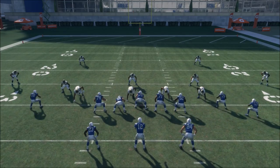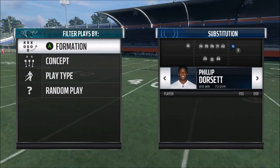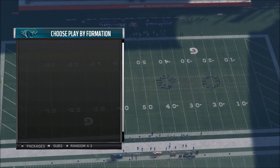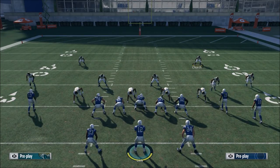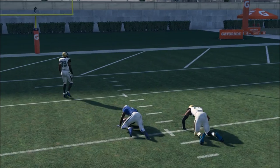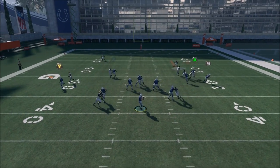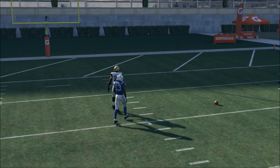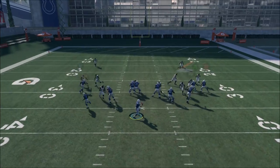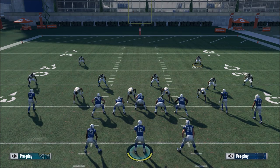When a route doesn't beat man, you need to ask: is the route bad against man, or is the receiver not good enough? We swap Moncrieff for Ty Hilton — better route runner, better release, better overall receiver — and test against man again. We see he's open. Run it a second time to make sure it's not a fluke. In practice, run it 10-20 times; if it gets open 15 out of 20 times you know it's a pretty safe bet. You play around with it and figure out how many routes can beat each coverage.